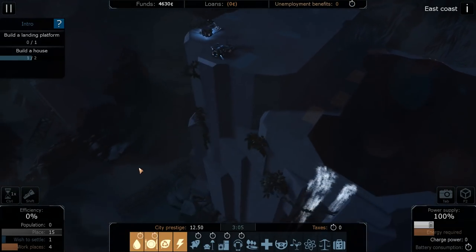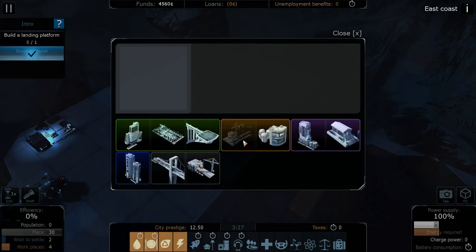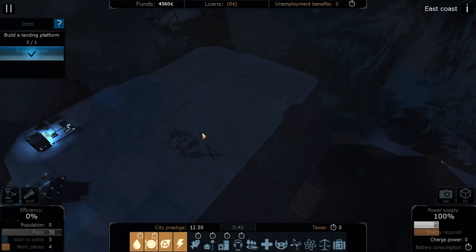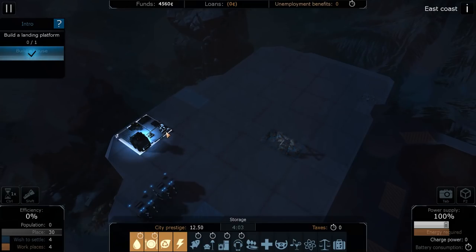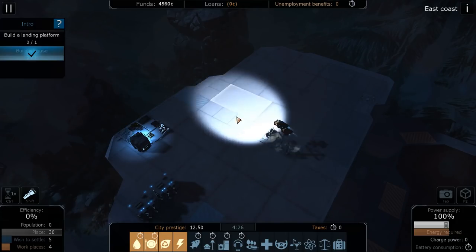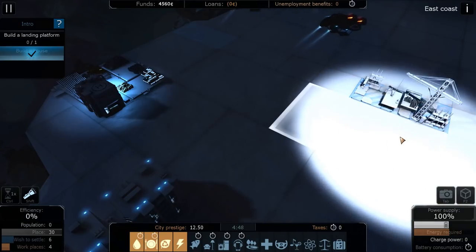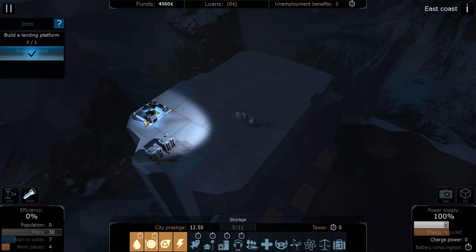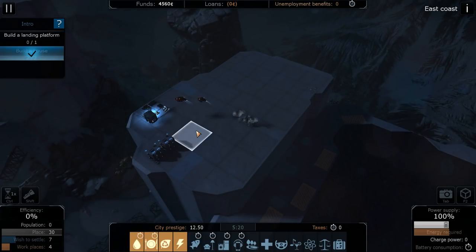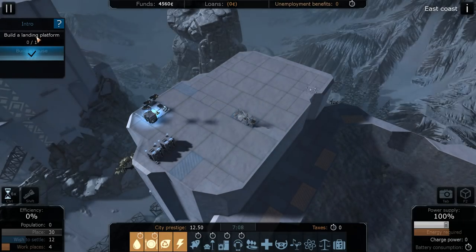We don't want to build it there since it might connect to something. Let's build here because we know this one's not going to connect to anything. I believe that allows people to come in. It's nighttime right now, so we'll get a nice little light here so we can kind of see what we're doing. I really like the little light guys - it just really makes you feel like you're playing from the top view. We're going to let this speed up a little bit while we get the landing platform constructed.